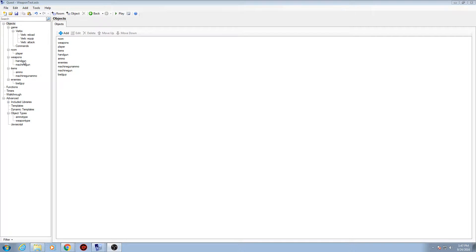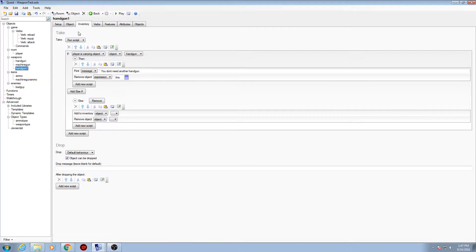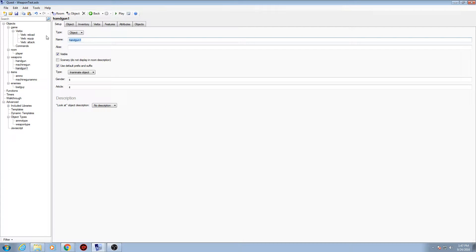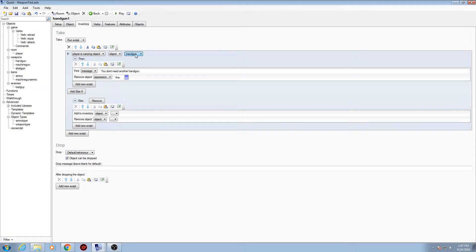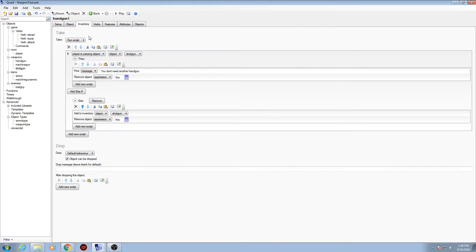To make a new weapon, all you have to do is copy and paste an existing one, then come here and rename it — we'll rename it to 'shotgun'. Once you do that, go over to your inventory tab and make sure you change the add-to-inventory action to 'add inventory shotgun' and remove the old entry. That's pretty much all you need to do for picking it up.